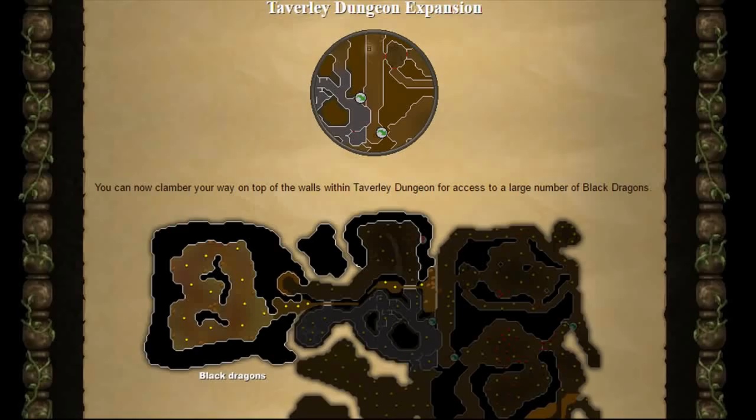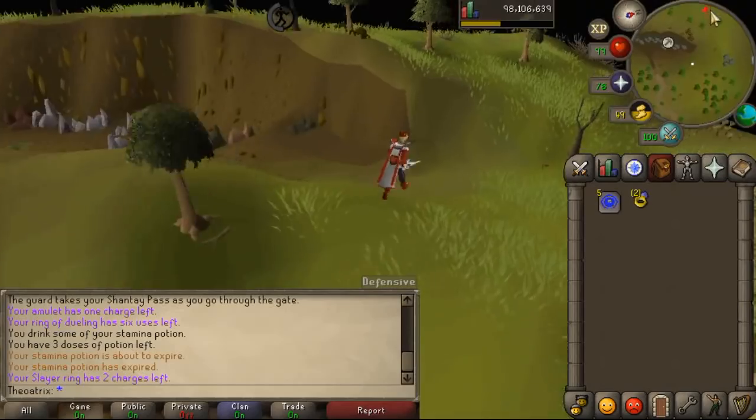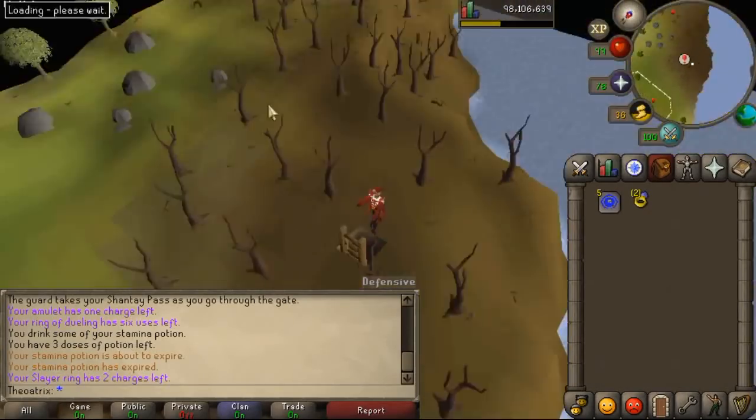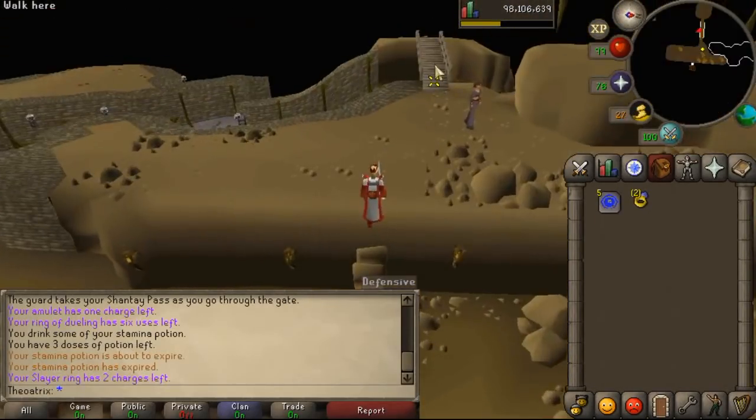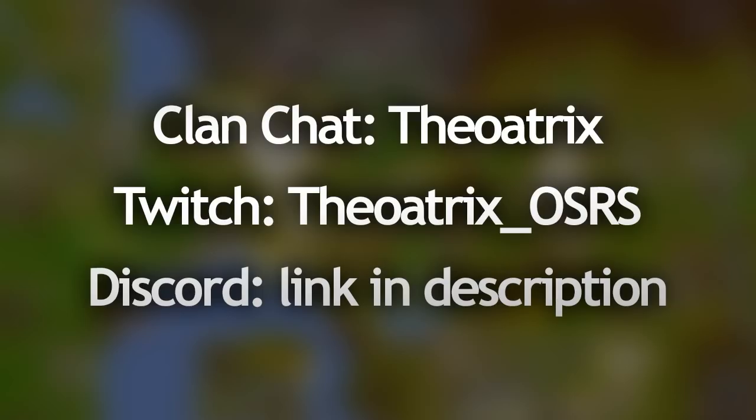The final expansion is the Taverley dungeon Black Dragon area, which saves you having to run all the way through the entire Taverley dungeon to get to them since they added some stairs just near the entrance. There are also a lot of Baby Black Dragons on the way to the big Black Dragons, making it a really quick task if you don't want to kill the Black Dragons themselves. I hope you learned something today on how to get to all the new Slayer areas. If you did, be sure to leave a like on this video. To submit a clip of the day, send an email to theoatrix at gmail.com.